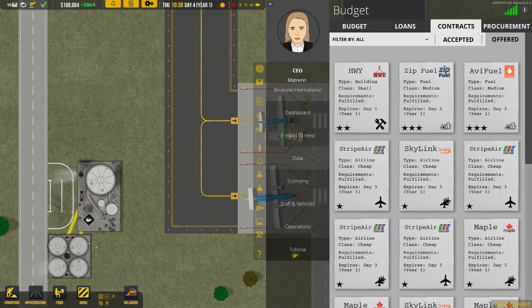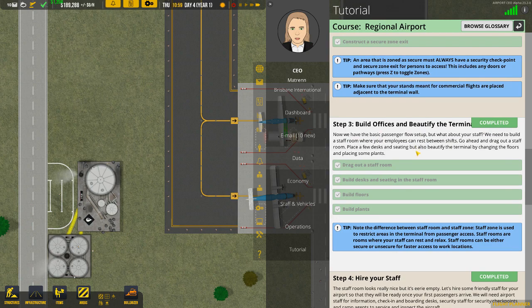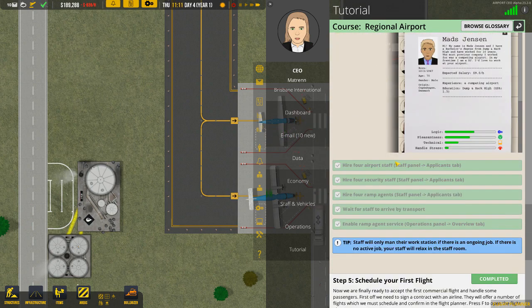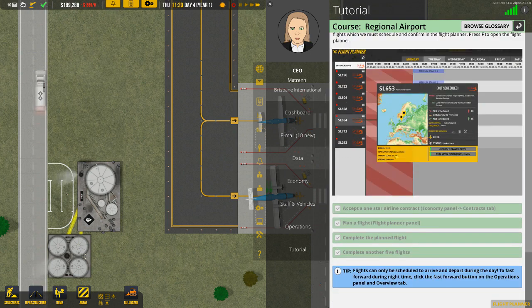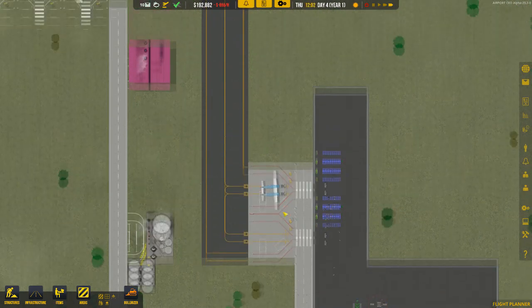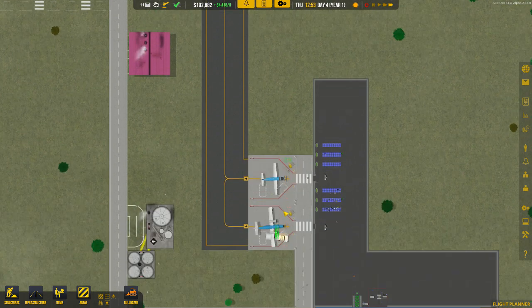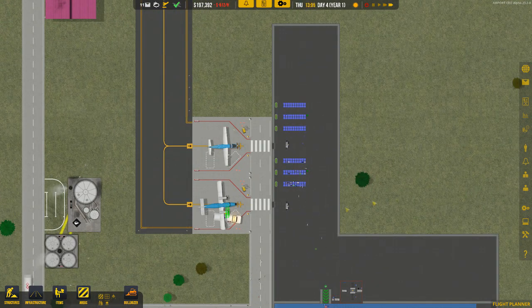Let's have a quick look at the tutorial. We've placed the door, got the passenger flow, built the offices to beautify the terminal, hired our staff, scheduled our first flights, and completed five flights. That has now opened up the next mission which is to create an international airport. Thank you very much, I hope you enjoyed the tutorial. Don't forget to leave some comments, hit the likes, and subscribe if you'd like to see more on Airport CEO or any other game I'm doing tutorials for. Thank you and I look forward to seeing you in the next tutorial.